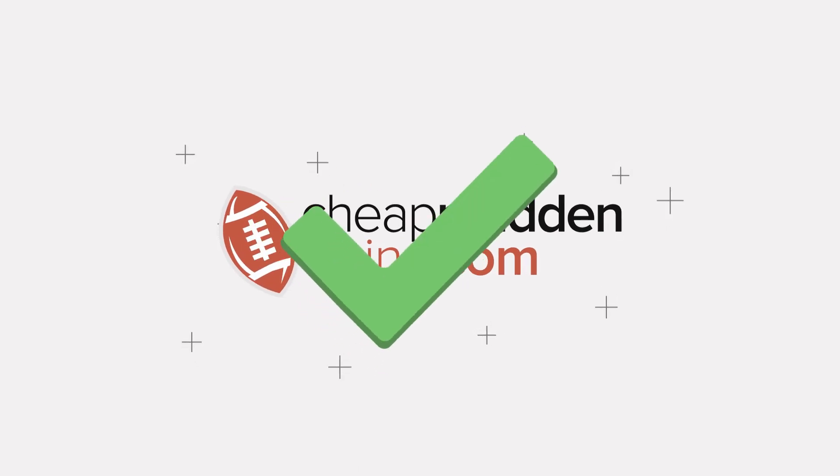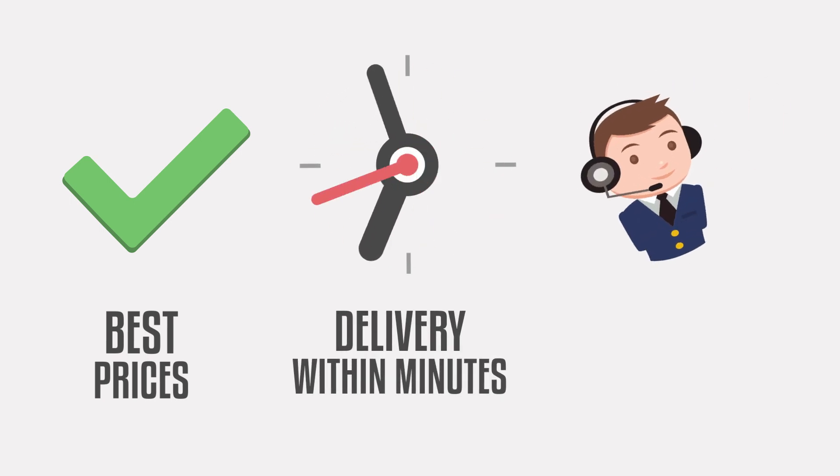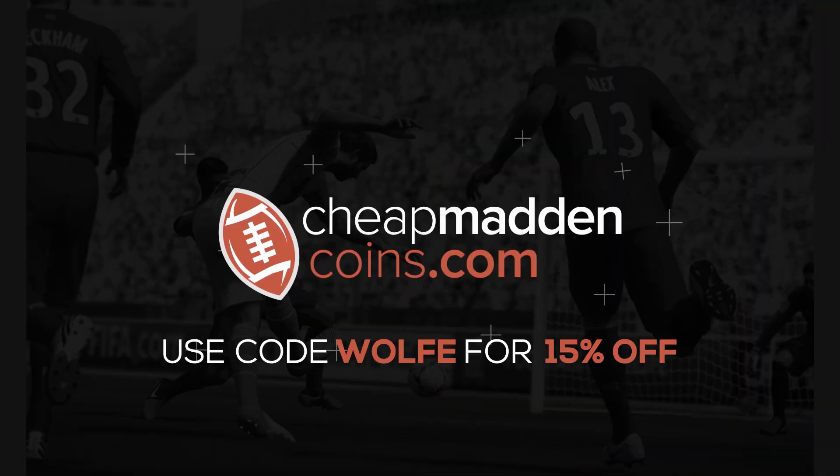If you're looking to build your God Squad, head over to CheapMaticCoins.com for the cheapest prices, instant delivery, and 24-hour customer support. Hit the link in the description and use code Wolf for 15% off.